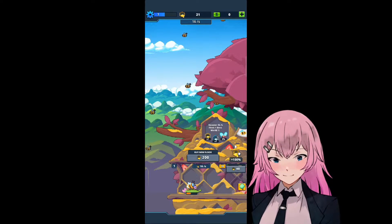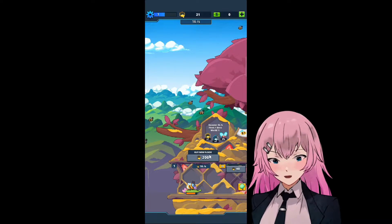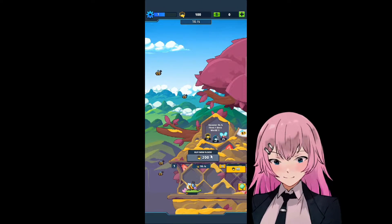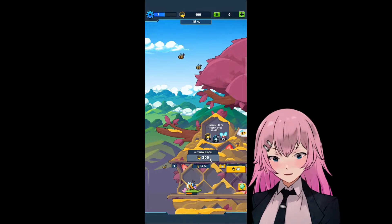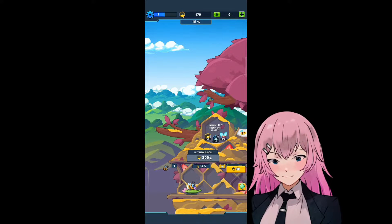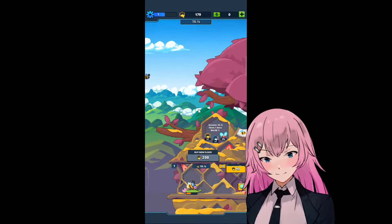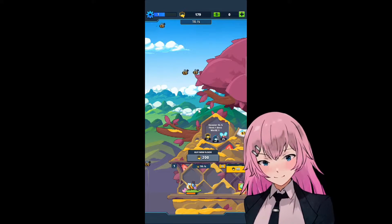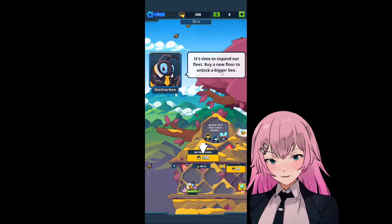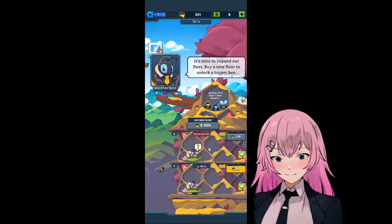And we're now level 10. Buy a new floor. Yeah, we definitely have to buy a new floor. Okay, let's wait. So we can buy this new floor. It's time to expand our fleet. Buy a new floor to unlock a bigger bee.